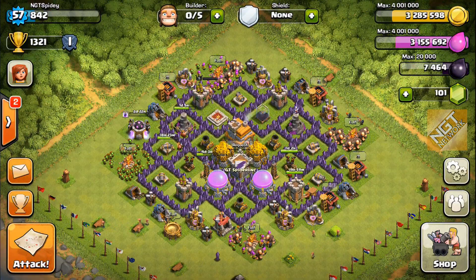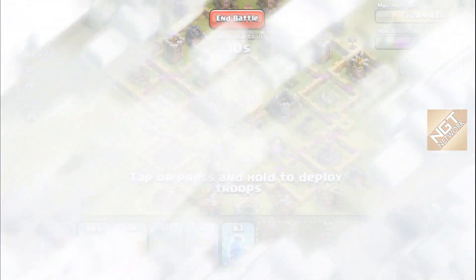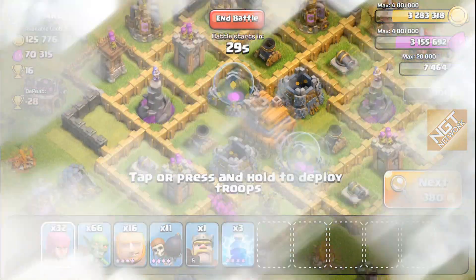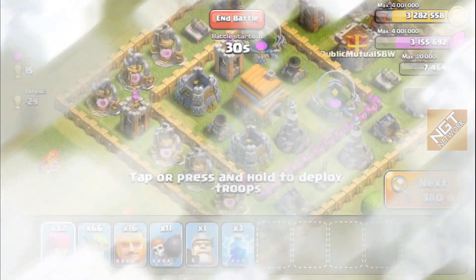Now I'm just going to run a live attack. All I'm looking for is gold and elixir — just resources. I don't honestly care if I win or lose at this point; obviously I want to find a base I can win, whether it be 50% or the Town Hall. The first thing I do look for are the resource counts in the top left. I'm not going to waste my time with 14,000 gold and 7,000 elixir. I'm still looking for Dark Elixir — I still need to get up to 10,000 in order to upgrade the minions in the lab.